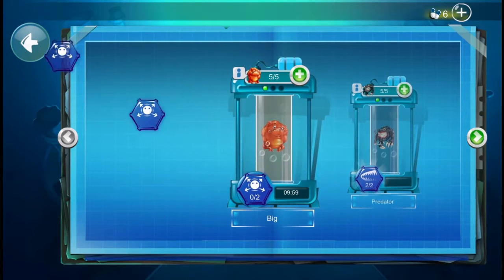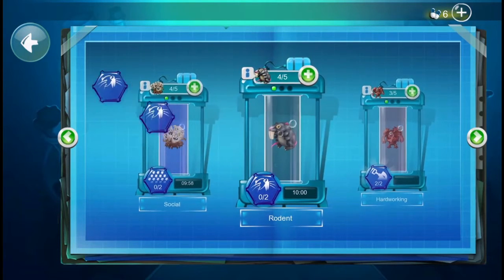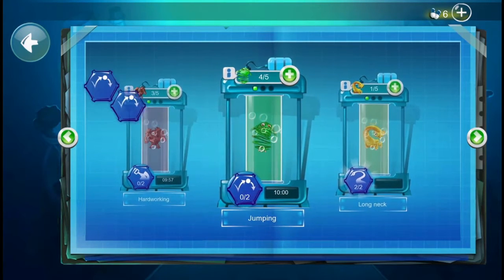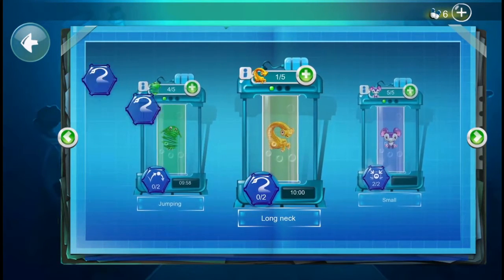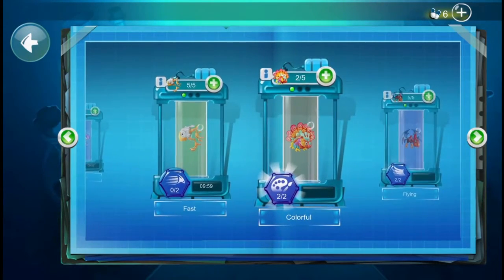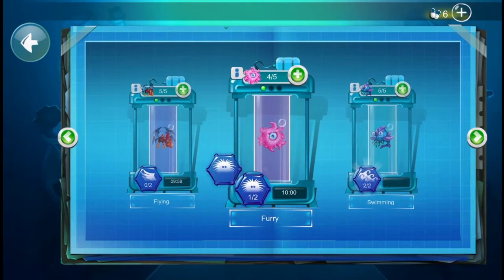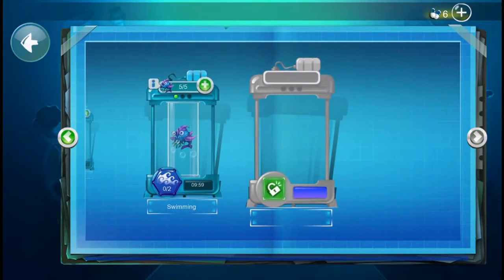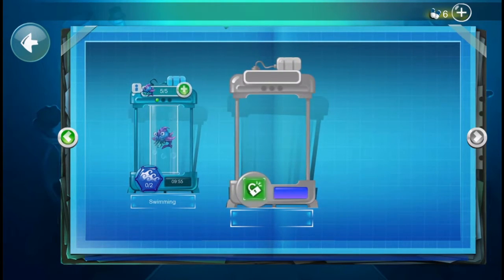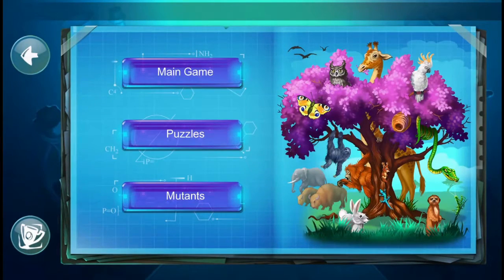I'm just going to take all these genes out. Probably should have done this beforehand because it's very tedious. I'm sure there's a way to actually expand these gene pods using the pills that you get — I have six of them at the moment, though I'm not sure how you get them. There's also another gene slot here and I'm not sure what I can do with that, whether it's for a gene I haven't yet made a mutant for.